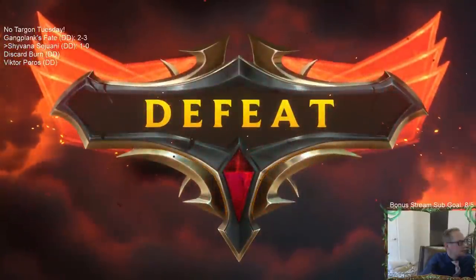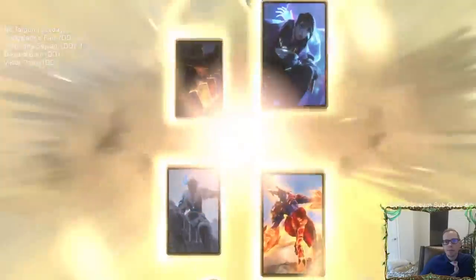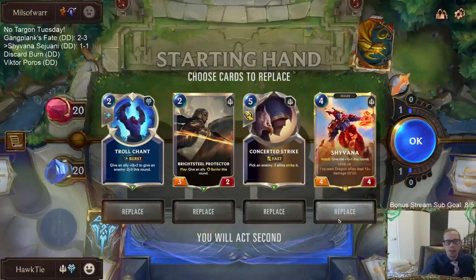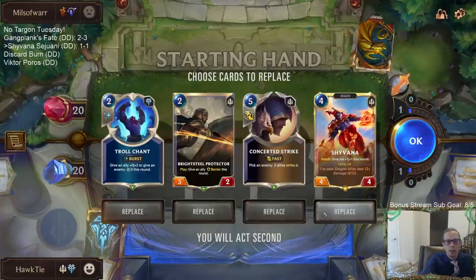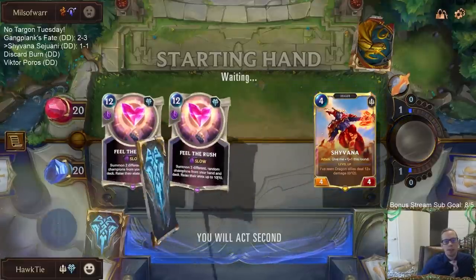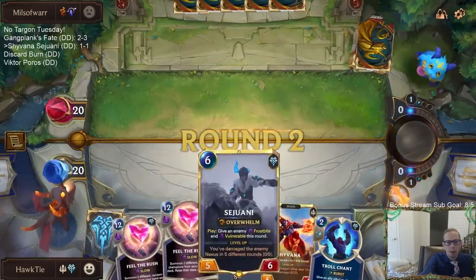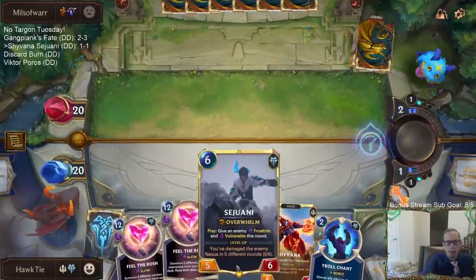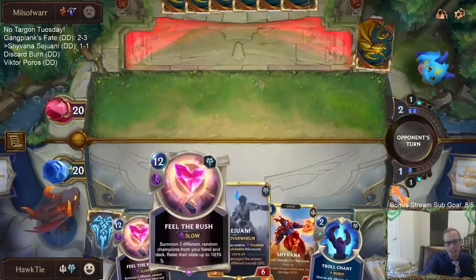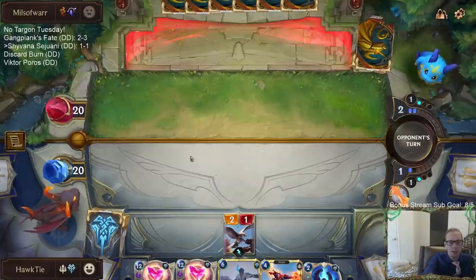Okay, so one and one. Same matchup, different opponent - I like my chances more with a different opponent. I'm keeping Shyvana, and I think that may be it. The spells are good but they're replaceable - we have a lot of good spells in the deck. It's never ideal to have your three most expensive cards in your opening hand. Feel the Rush is really powerful; maybe we can still get to the point in the game where Feel the Rush can help us win.